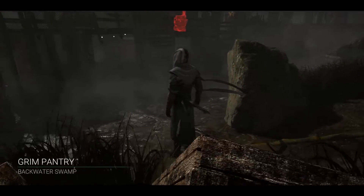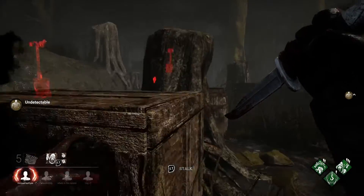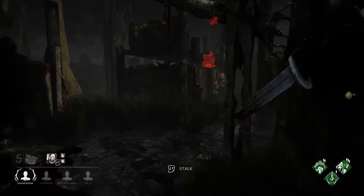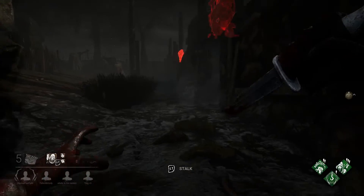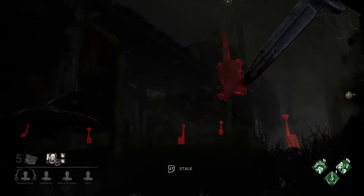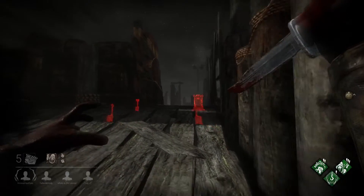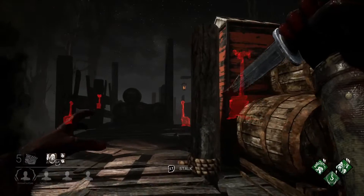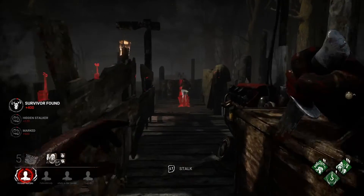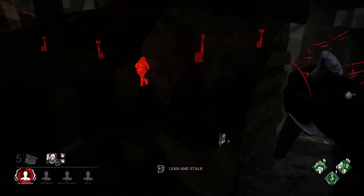We'll go into the gameplay now on Backwater Swamp. The first thing I'm doing is putting my Night Shroud on. I've got an Object of Obsession so I can see indications of where survivors are. With Object of Obsession, she can see a link to where I am, but because I'm in Night Shroud she can't. I can see her - her Object of Obsession icon will be lit to tell her I'm looking at her. I'm going to try to lean and get her stalked quicker. I can see a bit of her and at the bottom left I have her gauge filling up - I've nearly got her exposed at 99%.